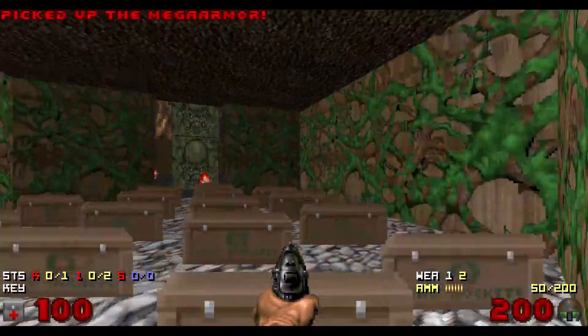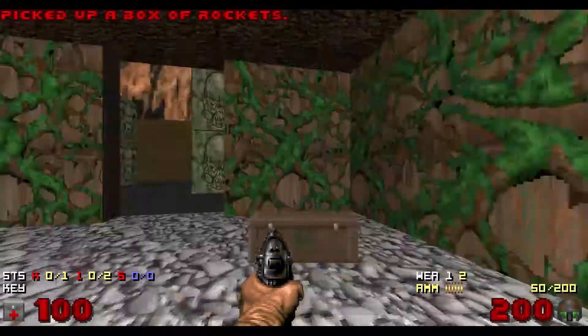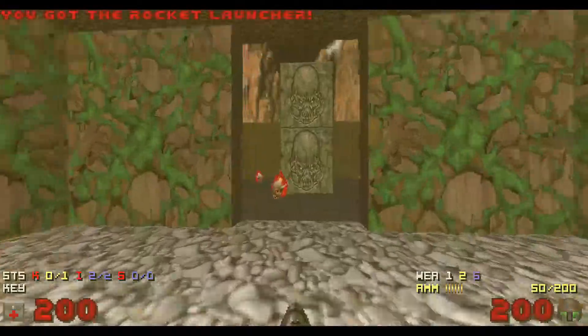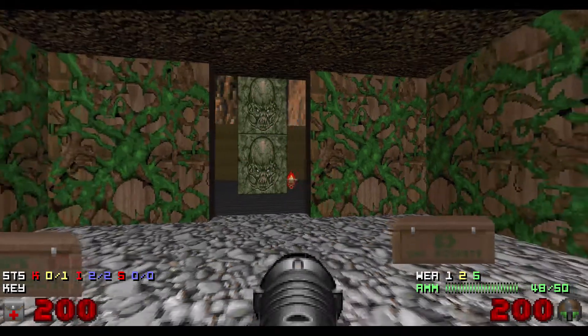So the 4 switches give us access to these small anti-rooms. There's the first item, the first supercharge, and the second one. So I've got all of the items already, and the one monster is... oh yes, there he is, the cyberdemon of course.